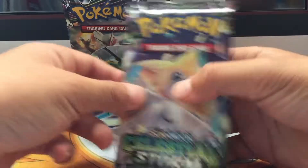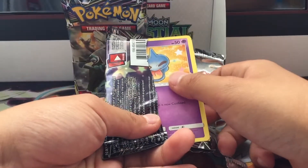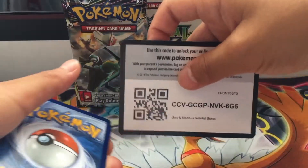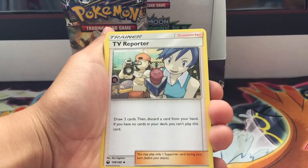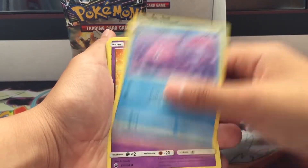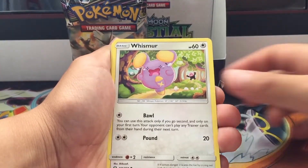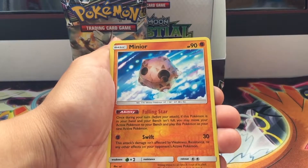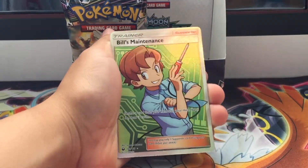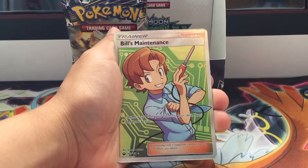Pack number four. I'm looking for a Shuppet — and we just pulled one last pack actually! Psychic energy, TV Reporter reprint, Life Herb — that's another reprint — gorgeous Shuppet! That's the one I need. Then Torchic, Whismur, Kirlia, a reverse holo Minun, and the rare is... oh my god, Bills Maintenance — full art trainer! Oh my god guys, I'm speechless!